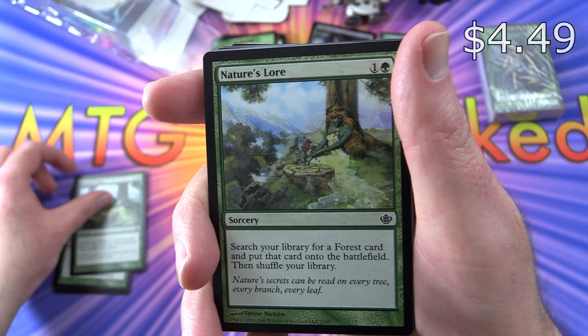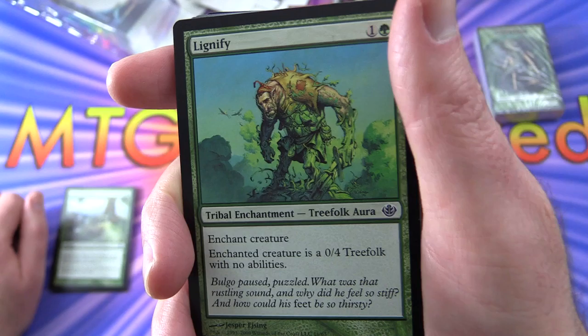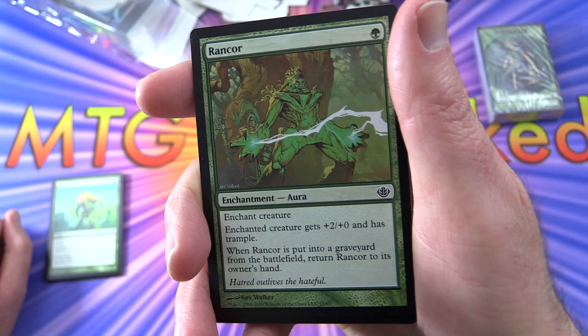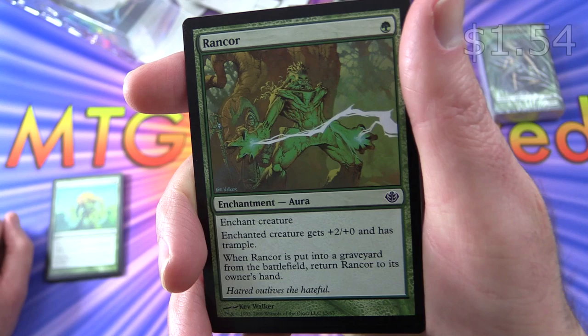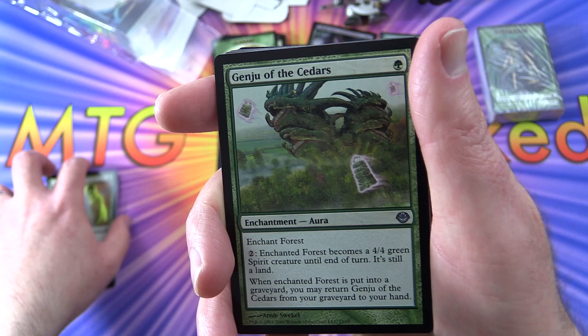Nature's Lore - tutoring for forests, we get two of those. Lignify - interesting one, tribal enchantment treefolk aura, enchant creature. The enchanted creature becomes a 0/4 treefolk with no abilities - good way to depower the opponent. Rancor - pumping up your creatures, giving trample, and when this is put into a graveyard from the battlefield, return it to its owner's hand, so you can bounce it back. Couple of those. Giant Growth - the classic plus three, plus three.